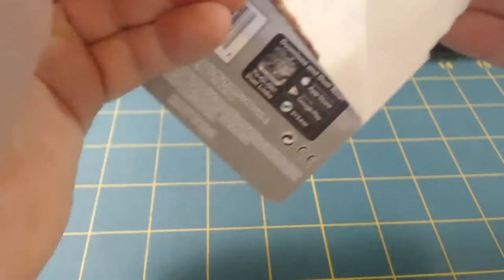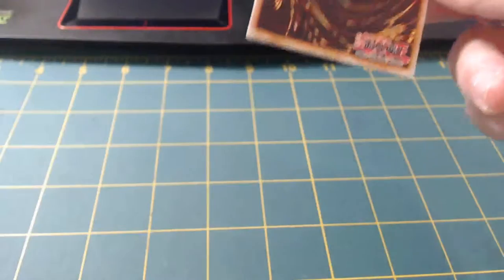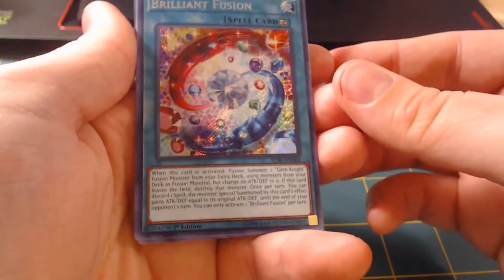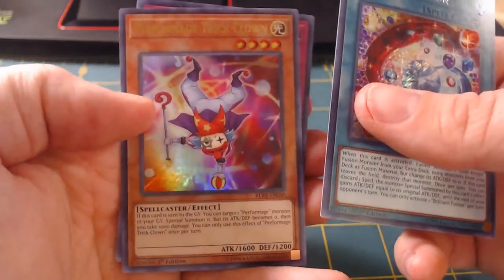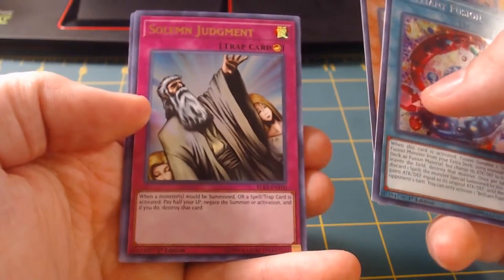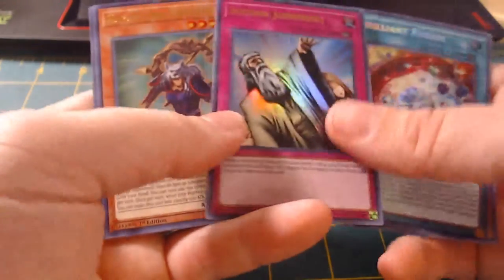I did buy a battle pack before, not Battles of Legends obviously. Brilliant Fusion - what is this for? It looks like Gem-Knights. Yep, sure is. Sweet. A Performage Trick Clown. Solemn Judgment, dude! Sweet. That's actually kind of hype, not going to lie. I'm going to put you right into a sleeve.